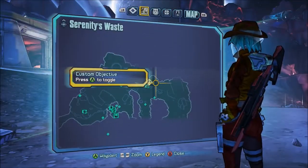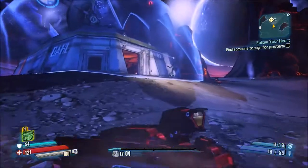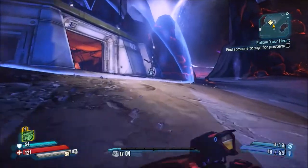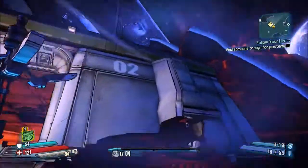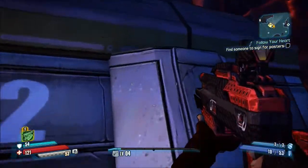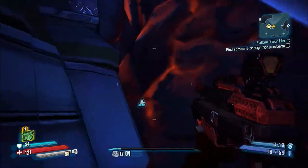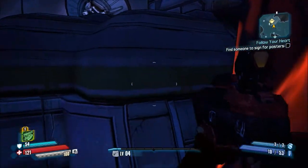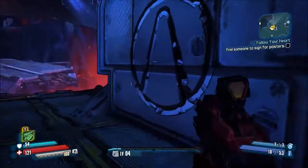We're here at the second vault symbol. You're gonna want to go right here — there's a little ledge over here you're gonna need to jump on top of. You can use your double jump to get up there, or you can go over here too. Just slam down and here's your second vault symbol.